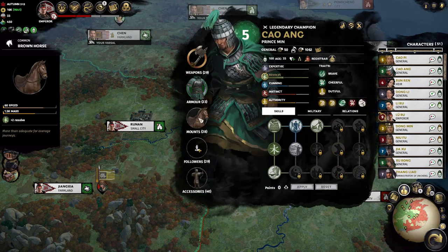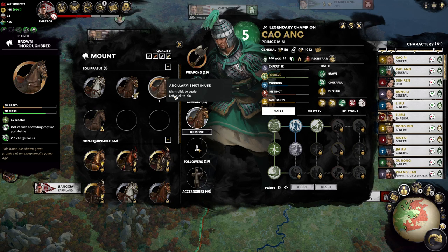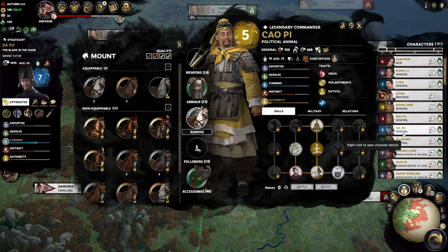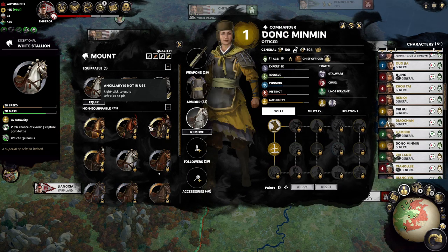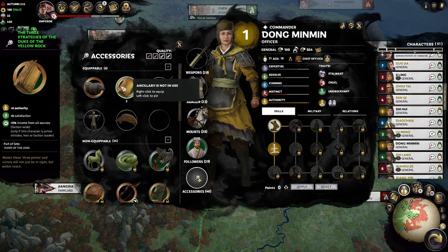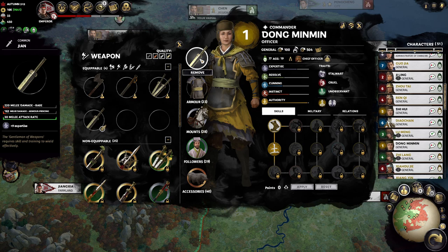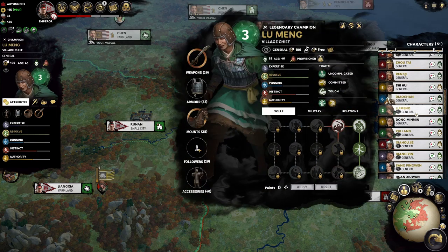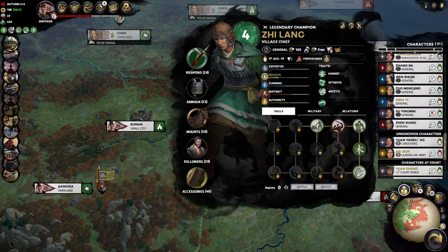Horses — Cao Ang is on the field so we're going to give him this new horse we got, an authority horse. We got quite a few horses here. Cao Pi has a nice horse. Where's Dong Min Min? She's just new on the field — there she is, she can have this one. Might as well give her this one too.